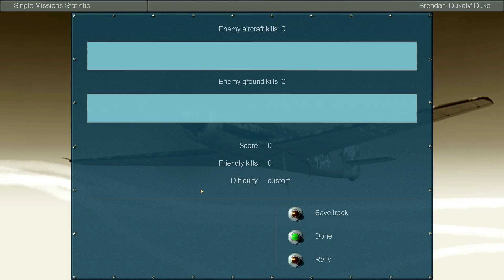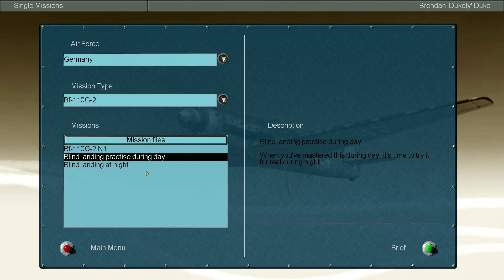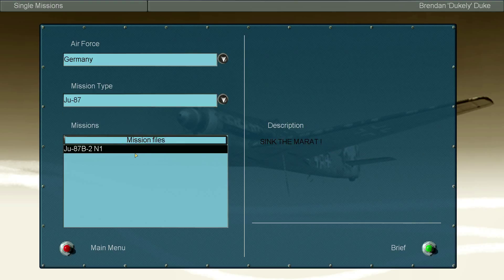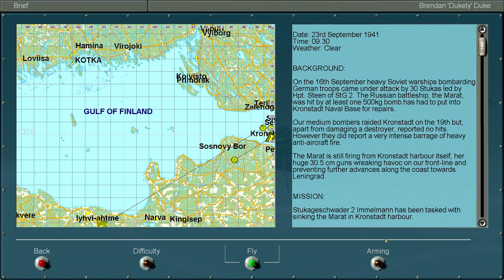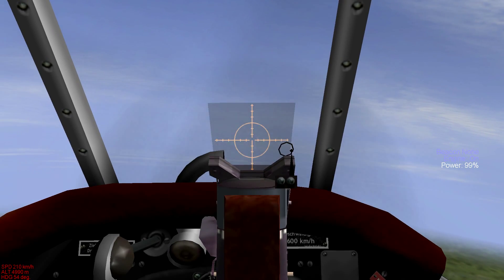Let's try this blind landing at night — no thank you. Blind landing precise practice during the day — that sounds awful, I never want to do that in my life. Oh, a He 111! We could try a Ju-87 — 'Sink the Marat' — fucking let's try this one! Dive bombers are fun. I wonder if I'm gonna start in the air. I need to check what my bomb button is, I'm fairly certain it's B. Oh shit, I am in the air already.